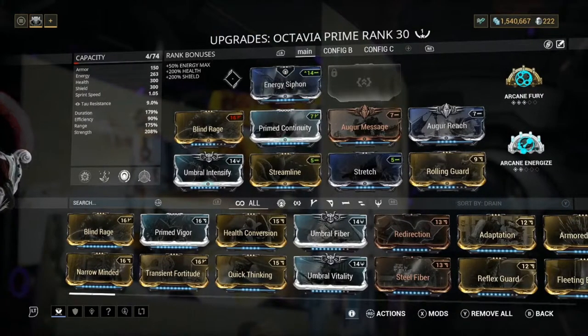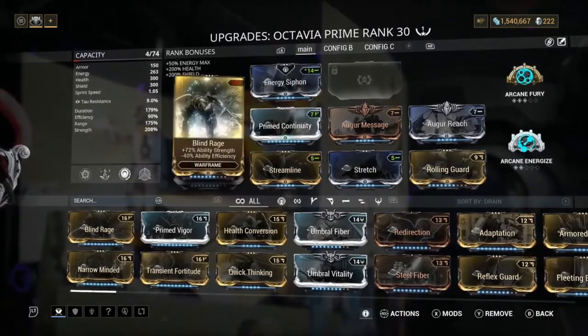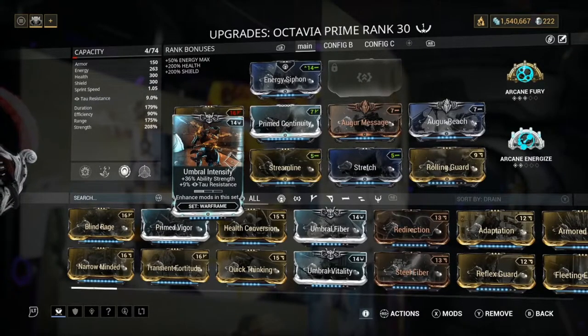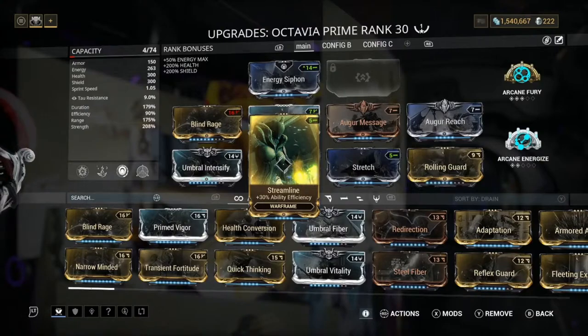Now I'm going to go through the mods. First off, we have Energy Syphon because our efficiency is 90% and you want to keep all your abilities up. Next, we have Blind Rage, which basically gets us our strength — you can max it out if you want, but personally I didn't because efficiency goes down and you want enough efficiency. Next, we have Umbral Intensify, which increases our damage a little bit more than normal Intensify — I recommend using this. Next, we have Streamline to keep our efficiency up so we're not draining too much energy.